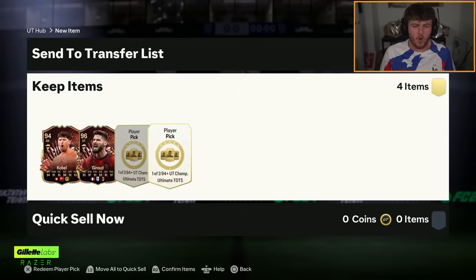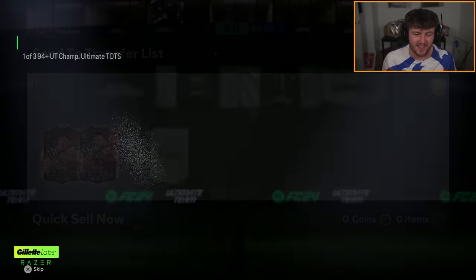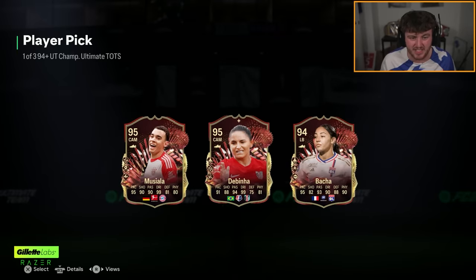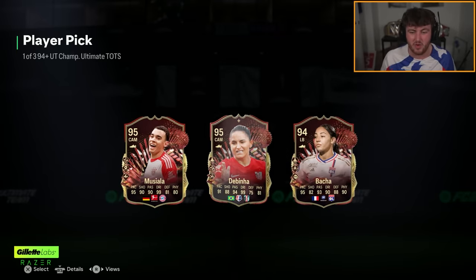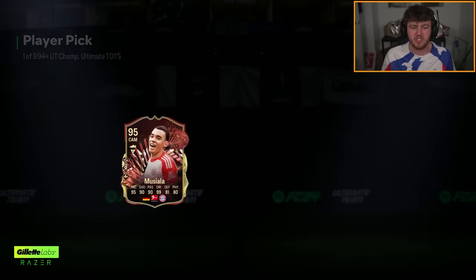Now we have our two Ultimate Champs player picks. Please EA, make it worth it. Here we go. First one's going to be really, really, really bad because I already have Musiala, and these two are the worst ones you can get, pretty much, bar like Ferguson. We'll take Musiala.